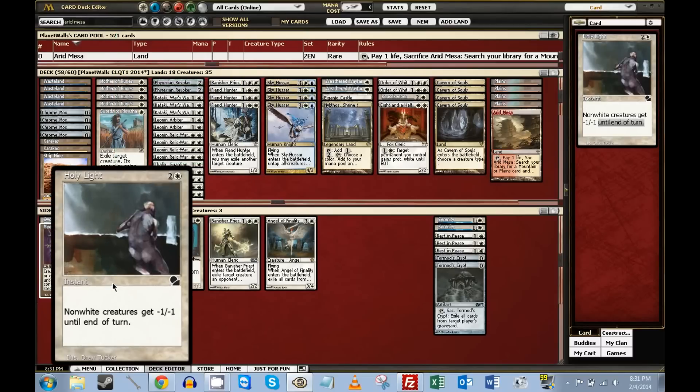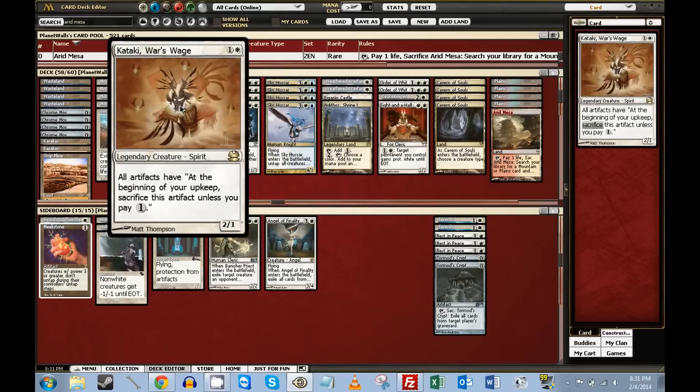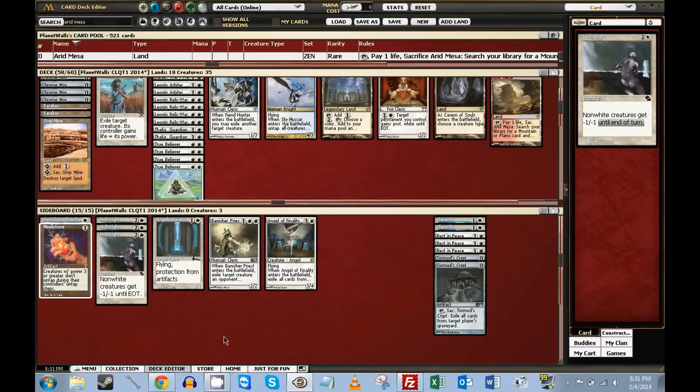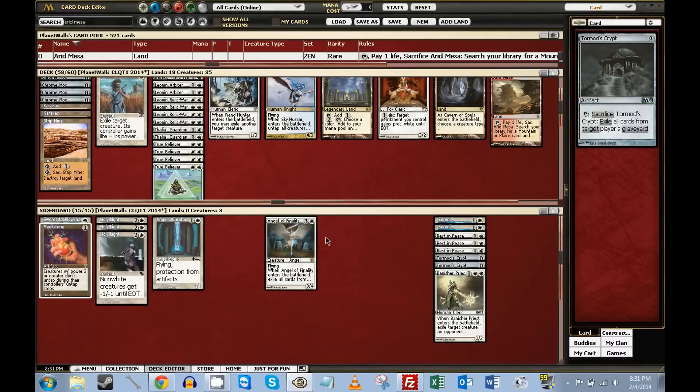Another card I was thinking about is Wave of Reckoning — it's like fresh out of the movie The Stuff. Every creature deals damage to itself equal to its power, so that also kills True Name Nemesis, and it gives you another reason to play guys with higher toughness. You can also give your guys protection from white with Eight-and-a-Half-Tails. But I think Holy Light is probably a better answer for the time being. Fifth Banisher Priest is for Oath and creature-based matchups.